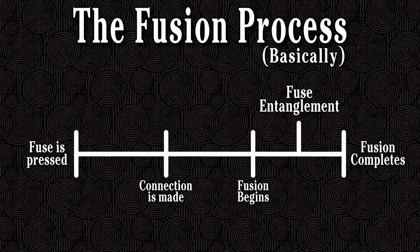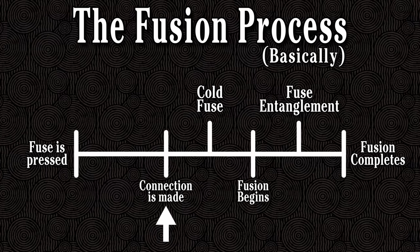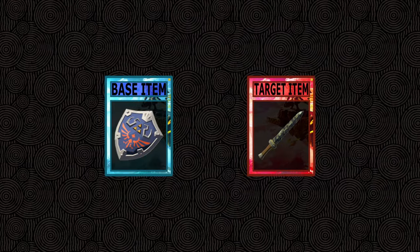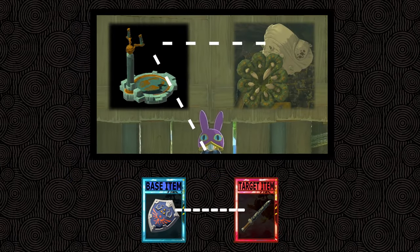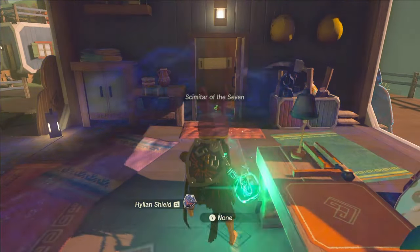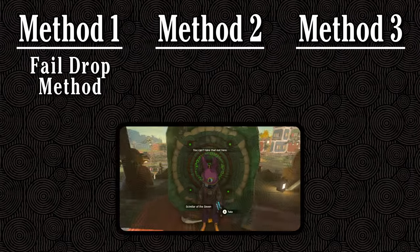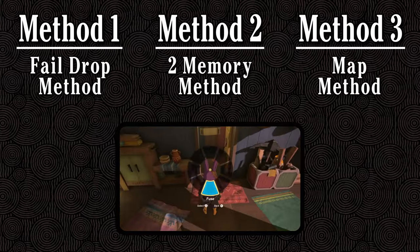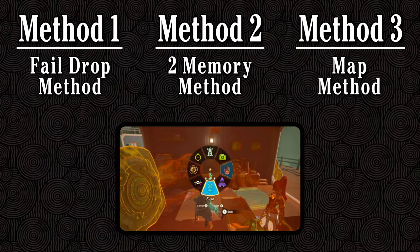Cold Fuse is very similar to FE, but works a bit differently. While FE interrupts the fusion process after the actual fuse has started, Cold Fuse interrupts the process after the connection has been formed but before the actual fuse has started. This creates an invisible connection between the target and base items, very similar to how Link gets connected to the steering stick when we do stick culling. So the first thing you need to do is perform Fuse storage on your target item. Once that's done, there are three different methods you can use to achieve Cold Fuse: the fail drop method, the two memory method, and the map method. Keep in mind that all three of these methods start after you've already performed Fuse storage on the target weapon.